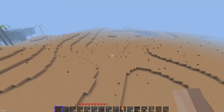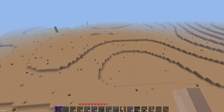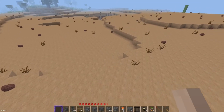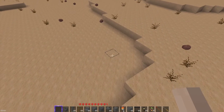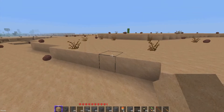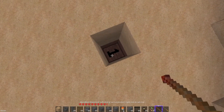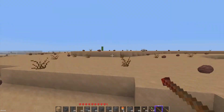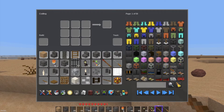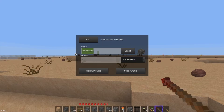If a Minetest block is one meter — three feet — then the tallest pyramid, Khufu's pyramid, was 455 feet, which comes out to 151 blocks. I tried to make that work but it doesn't work too well. So I'm marking a position here and we're going to cheat and do it the easy way. In WorldEdit, we're going to use the pyramid command and make it sandstone.